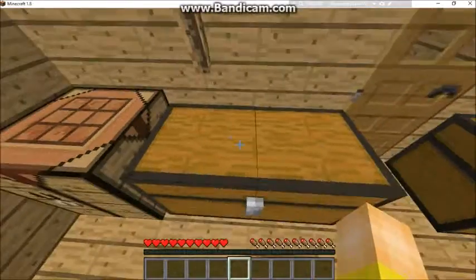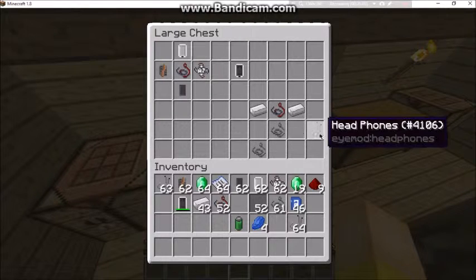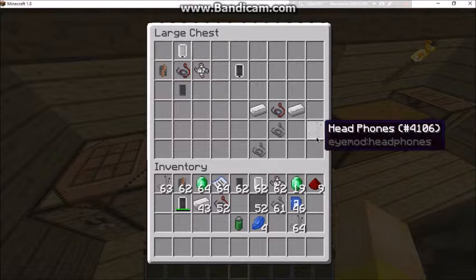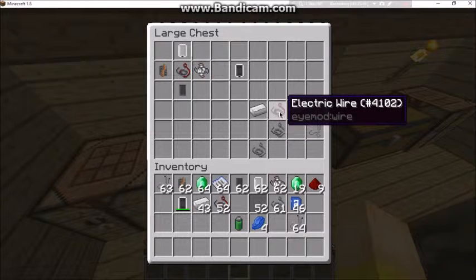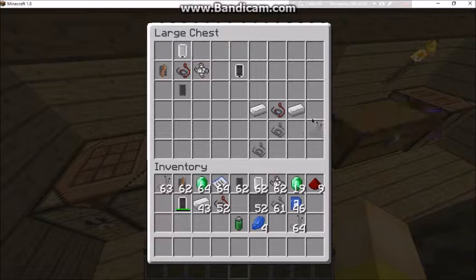You can also have headphones — I haven't found out how to use them yet. To make them you need iron wire, iron wire, electric wire, and two iron ingots placed like this, and you'll get yourself some headphones.